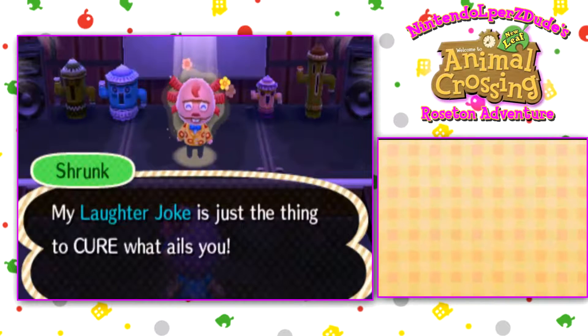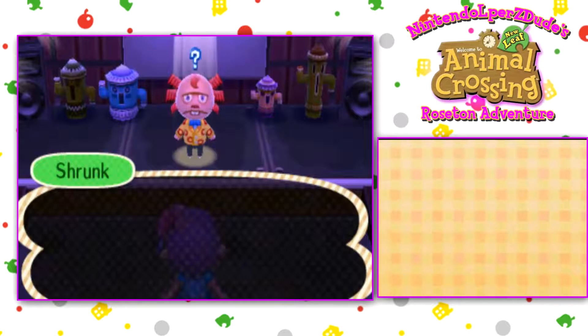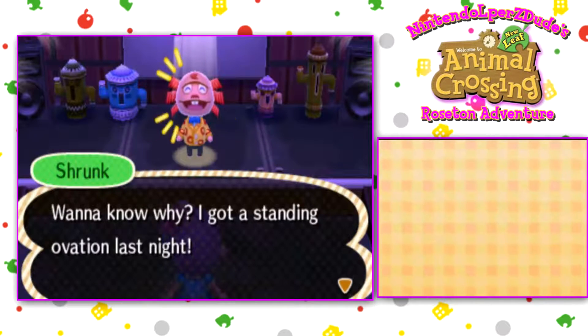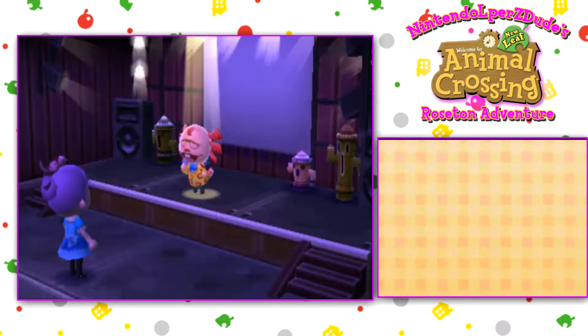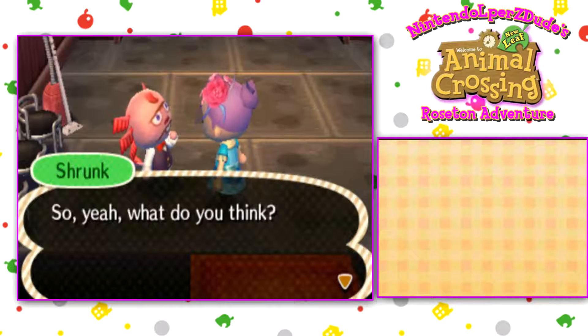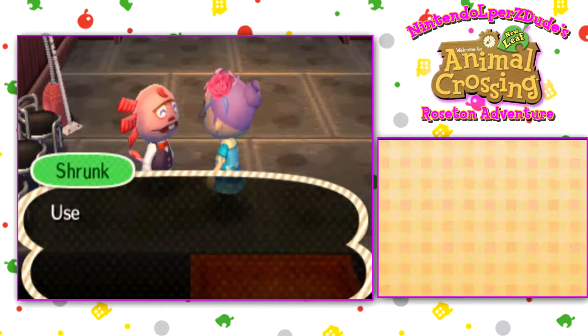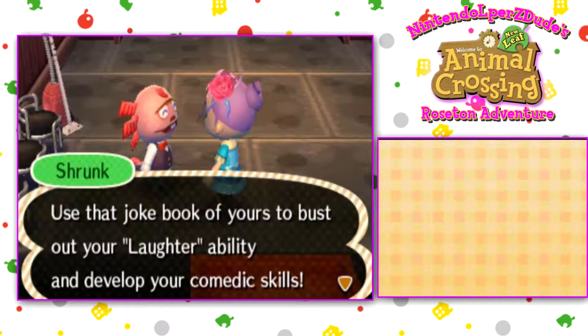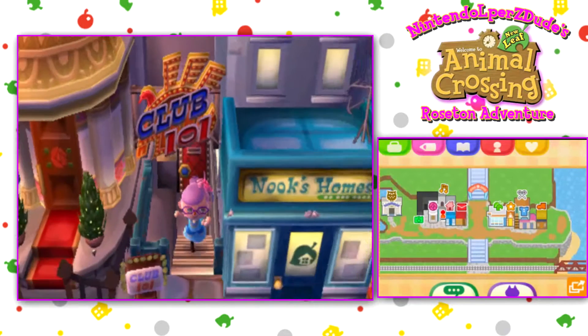Dr. Shrunk is in the house — laughter joke. We could all use a good laugh. His joke: 'Have I ever got a serious case of the giggles today? Wanna know why? I got a standing ovation last night. Then I woke up and realized I'd just been dreaming.' Quick, short, to the point. 'This is the first time you've seen my laughter joke — now you can add one more joke to your joke book. Use it to bust out your laughter ability and develop your comedic skills.' Thank you, Shrunk. In the back, you can change the gyroids — I will be doing that at some point later on.